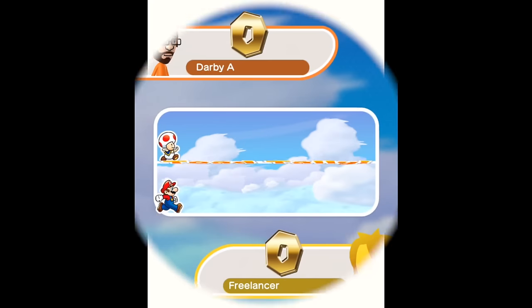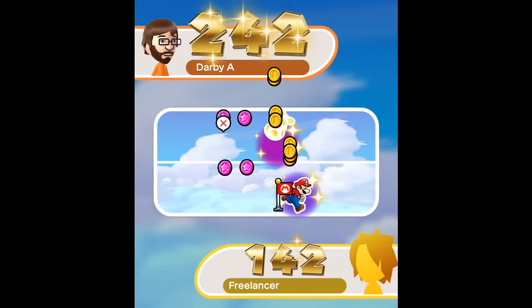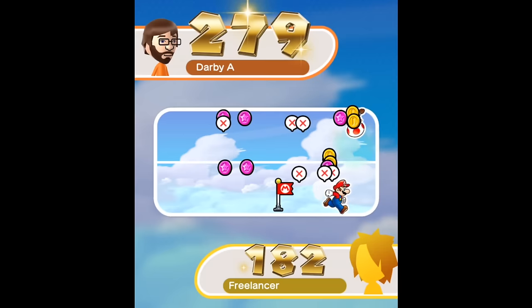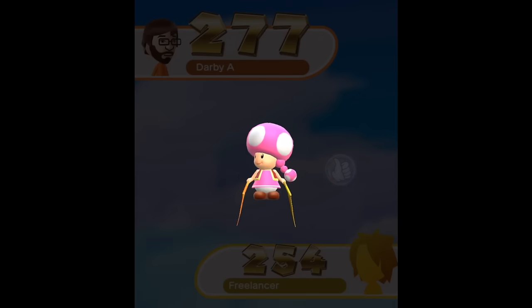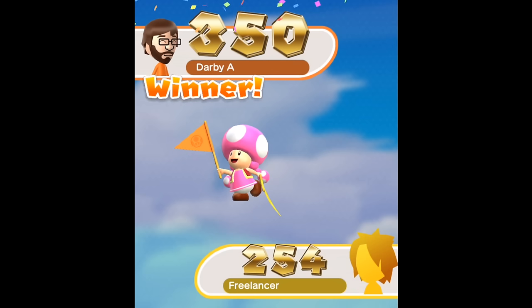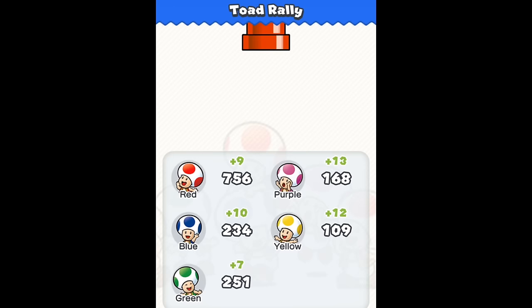Let's see how we did. We started off ahead, actually, weirdly enough. Freelancer started to kick my butt, and then we really started kicking his butt. That was a bad run for me, but still kicked the crap out of Freelancer. Style points isn't enough to save you, Freelancer. So we won another one — wasn't my best, but we got more Toads. In the end, doesn't even matter. Toad Rally — nice! More Toads for us, we'll take them.